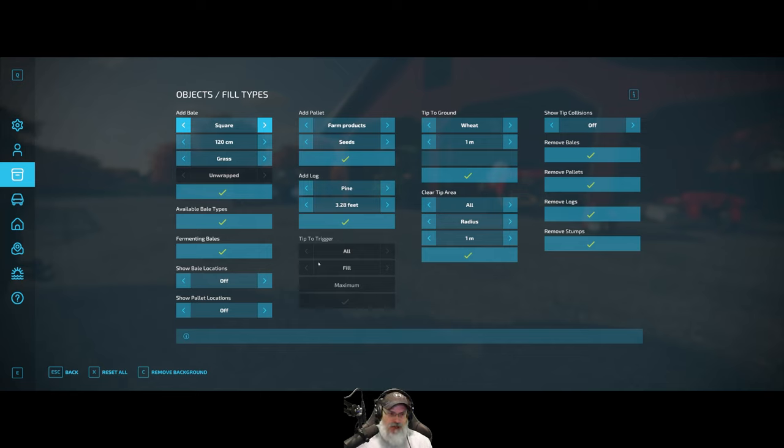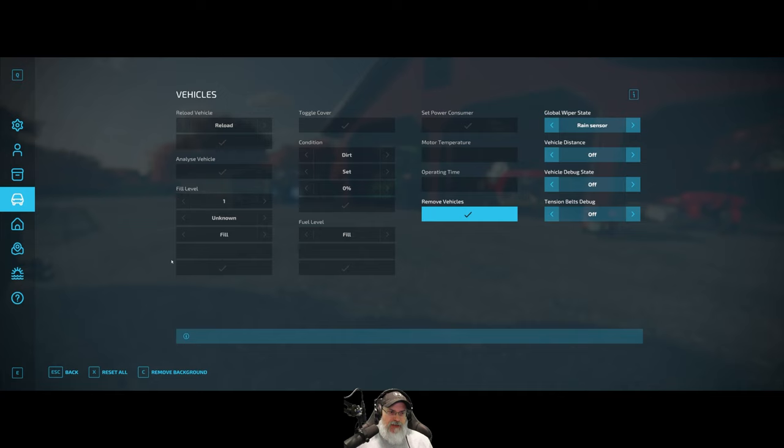I wouldn't use the spawn tool to cheat, but say a glitch caused a pile of logs to blow up and fly all over the place — I could remove all the logs on the map and respawn in the amount I had. I'd use it for fixing issues like that. There's also a vehicles menu where you can change tension belts, debug, and remove vehicles.